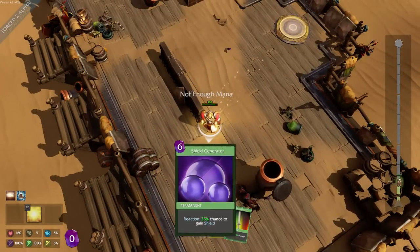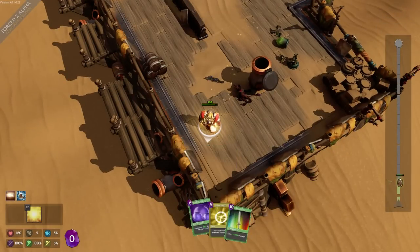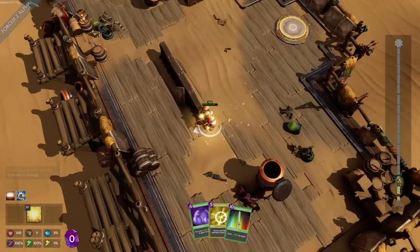Oh, I can use these — if I have enough mana I can use them. How do I know how much mana I have? Oh, mana's the gems I have. So these are like permanent effects that I get to use on me. That's interesting.